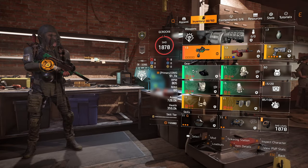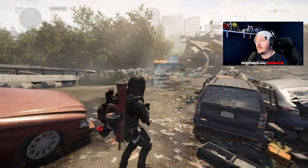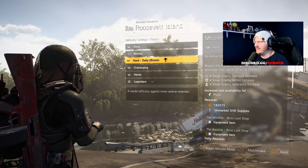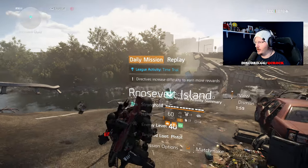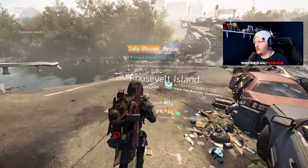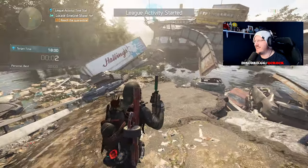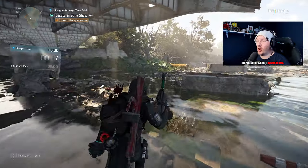That's the build we'll be using for each of these missions. First on the list is Roosevelt Island and we've got 18 minutes to do this on hard — more than enough time. Let's get going. We should have this done. I'm going to guess 13 minutes, which is still slow. Roosevelt's quite open as well, so the Chatterbox might not have been the best choice for this mission.